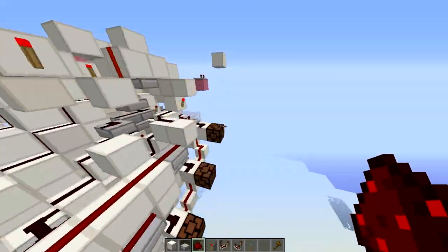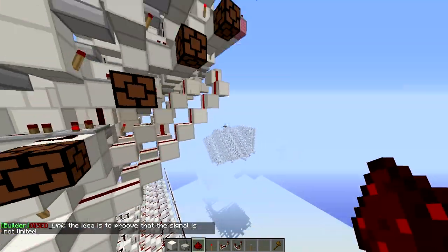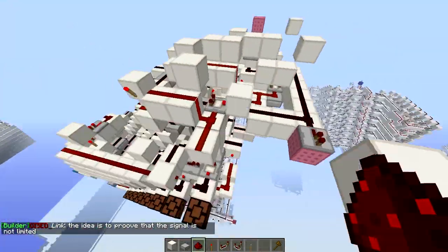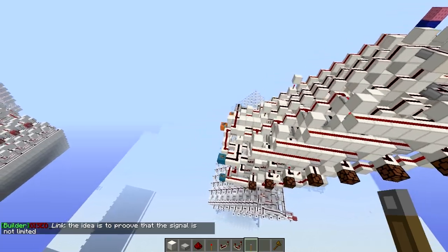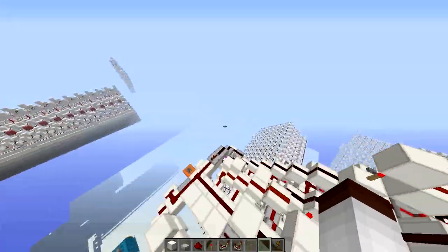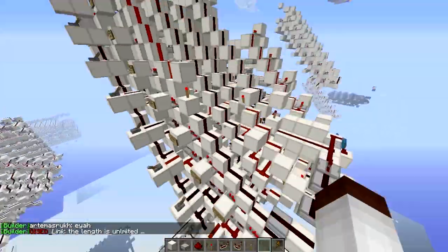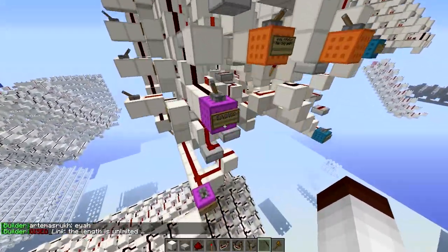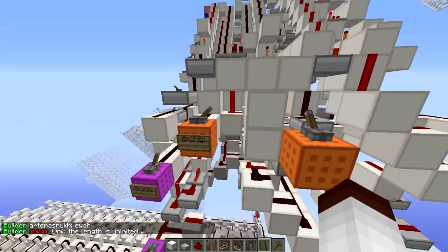Okay guys, so I found the new bugs. First of all there was a missing piece of redstone and second of all there was a block missing. So let's try that again — let's put input 5 and let's show you the rotation. Actually, let's just look at the carry out.